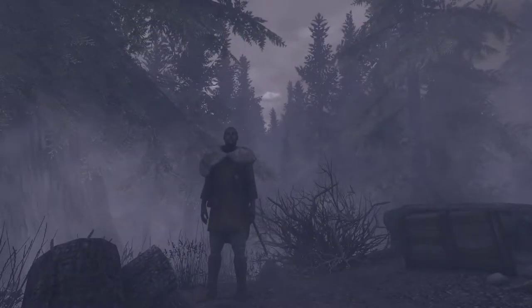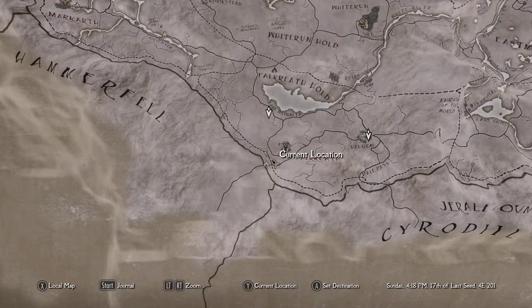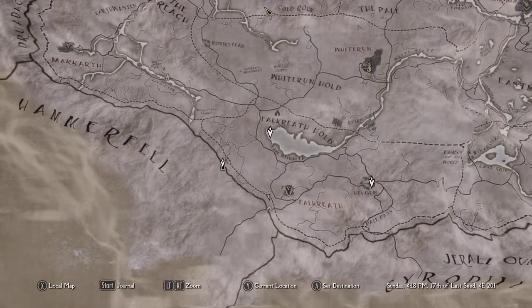So let's go do something. It's already pretty late in the afternoon — 4 o'clock already. The two quests he has right now, Runil's Journal and Killing Bandits, are both kind of on the opposite ends of Falkreath Hold from where he is right now. But he did pass Haldir's Cairn on his way in, so he's going to go investigate that and see what trouble he can get into there.